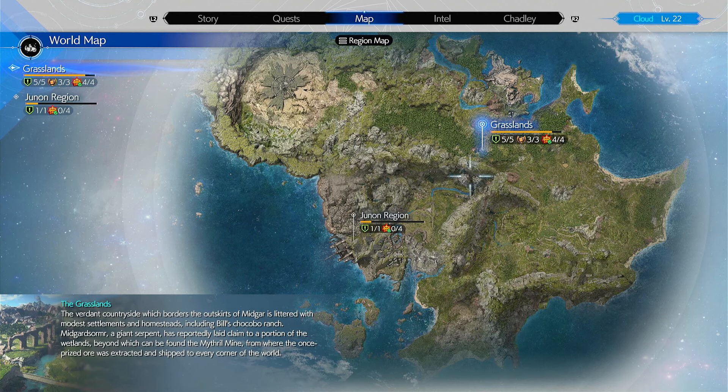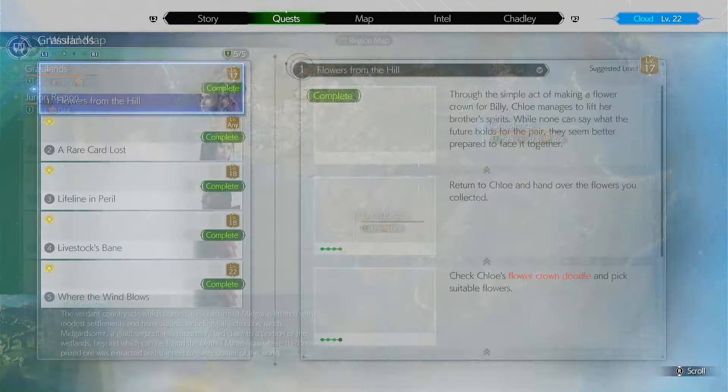So the grasslands — to get back there, you need to do a certain quest in the Juno region.